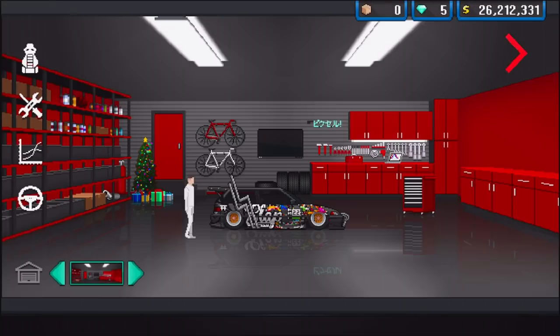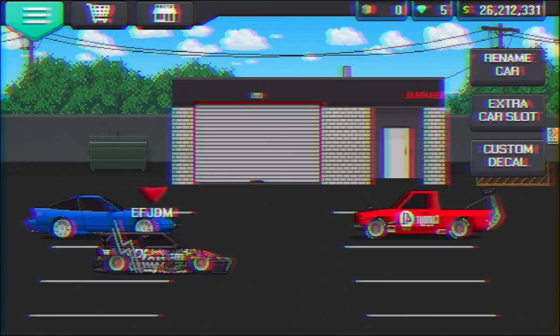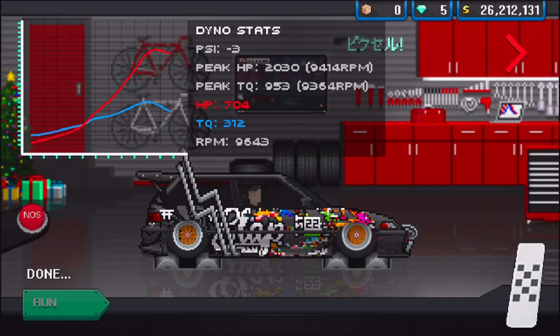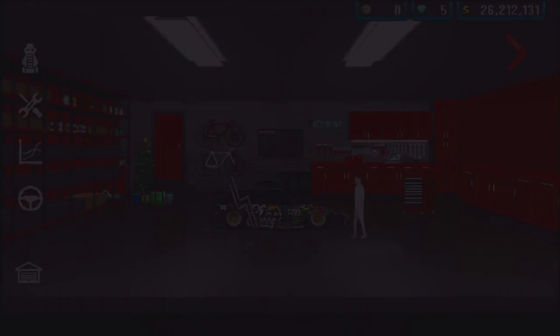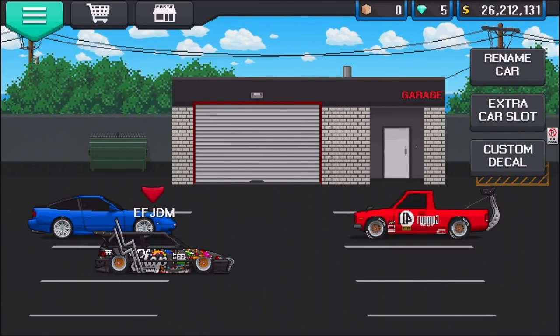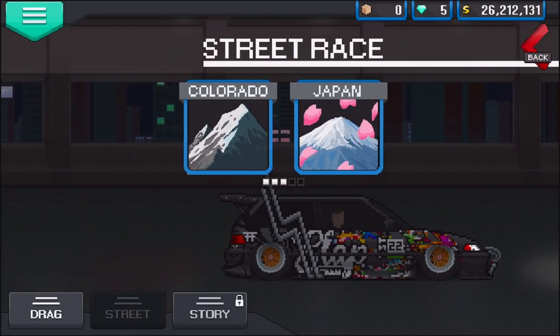Buying the premium garage for 10 diamonds — I like to change it up. Peak output is 2,030 horsepower on the K-series. The only thing I wish was that it actually sounded like the motor we put in the car — just imagine hearing the real-life equivalent sound. We're going amateur mode so I don't have to deal with the clutching right now.